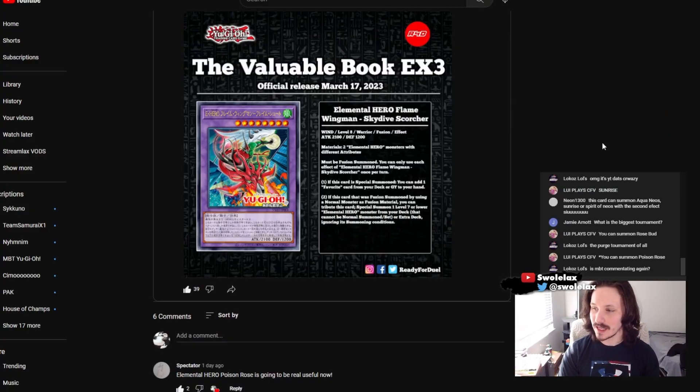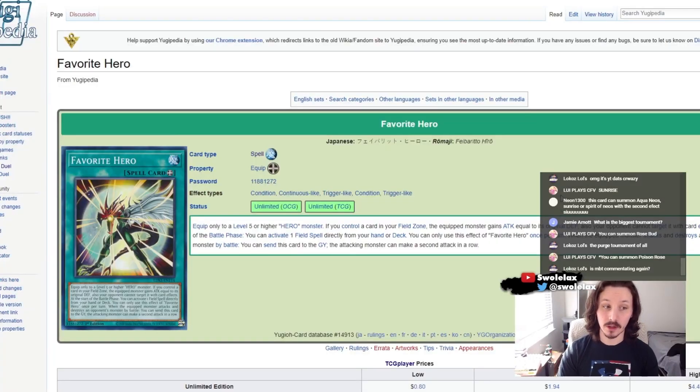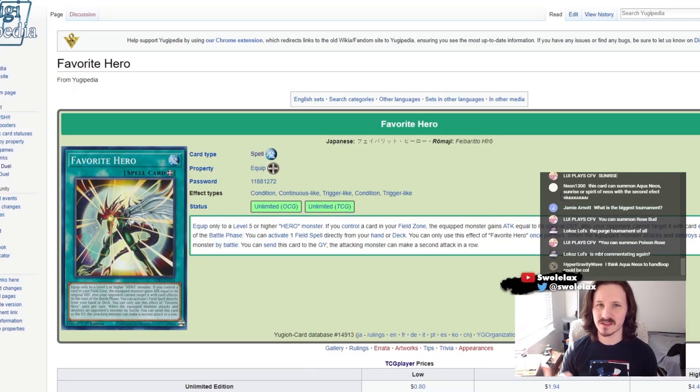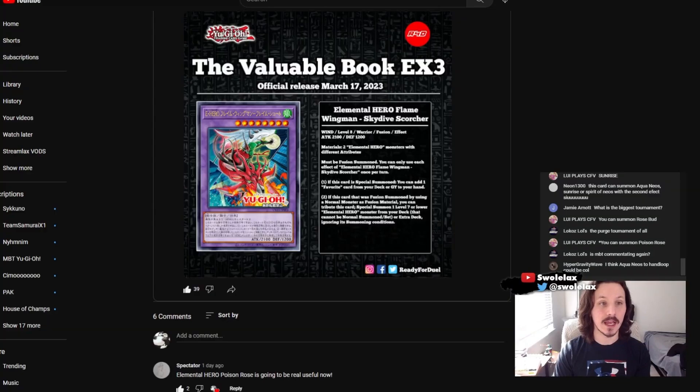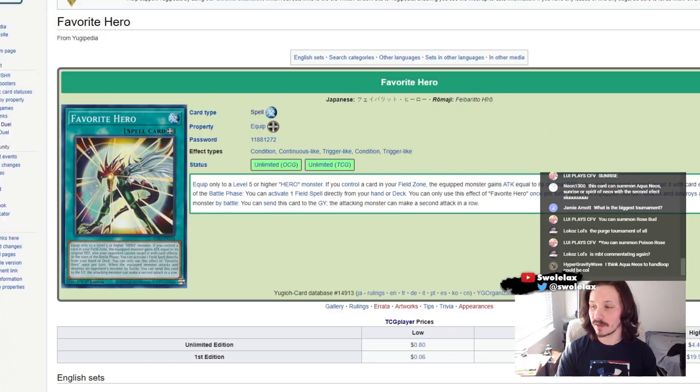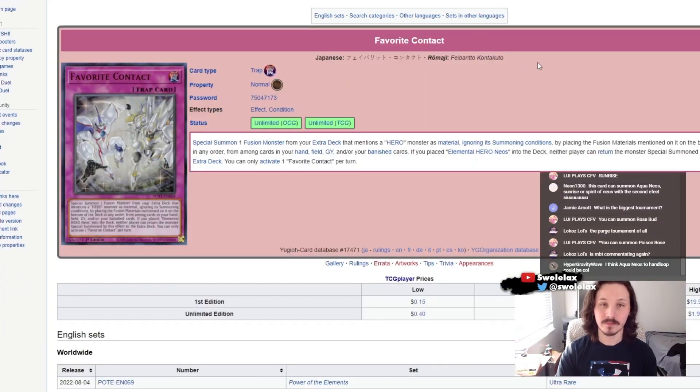The first effect is what is most interesting, because we can search either Favorite Hero to get a Field Spell. I think there is a Field Spell version that is actually pretty decent with this card and can OTK with something like Favorite Hero, because you can equip it to a Level 5 or higher Hero Monster you control — a.k.a. Skydive Scorcher.